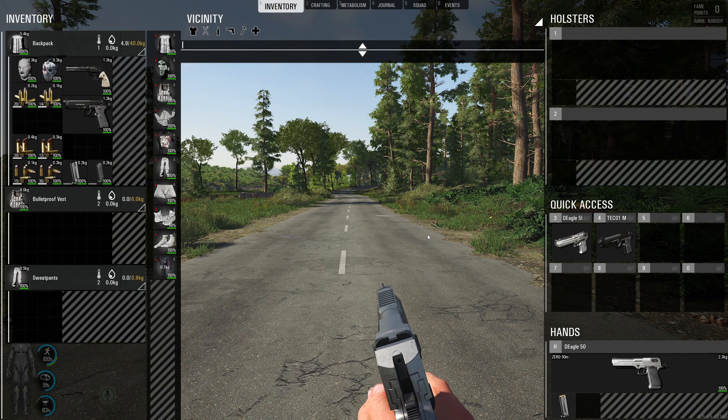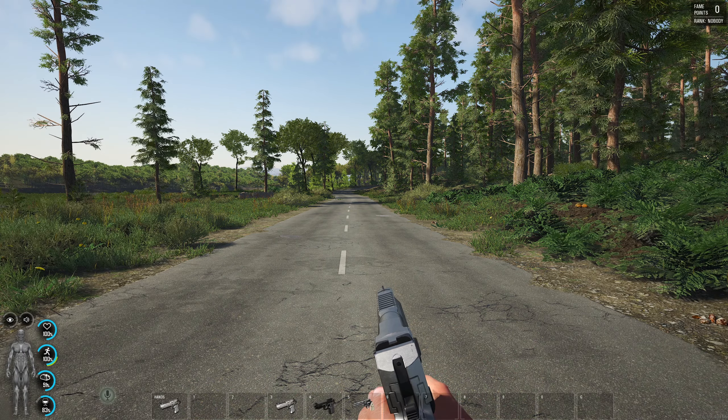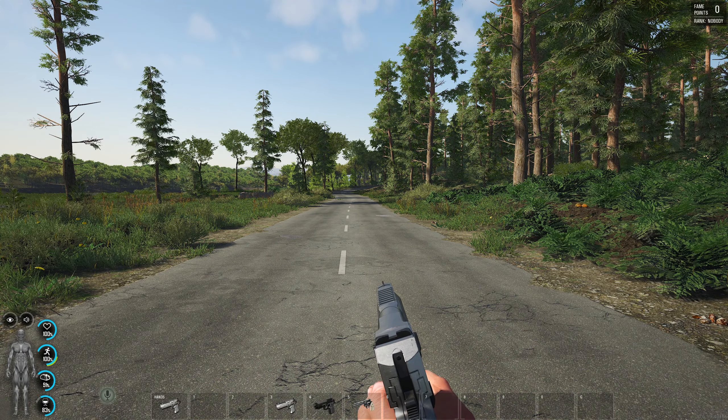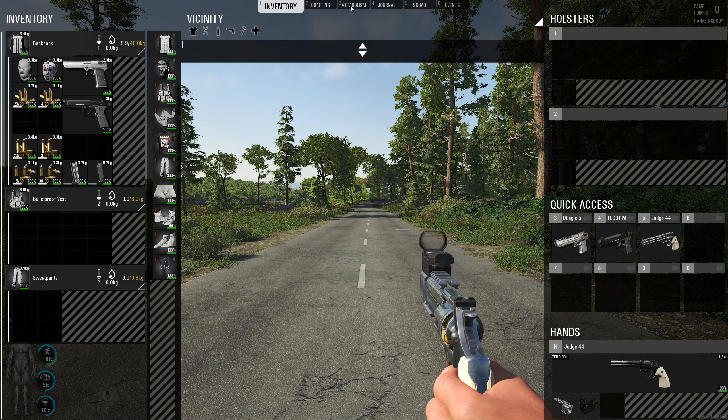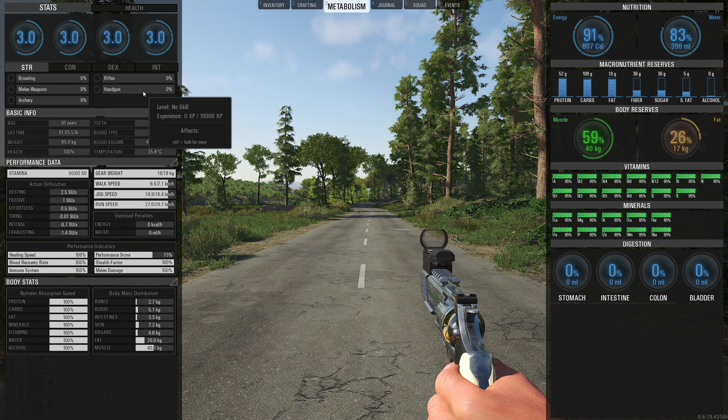Let's go back to the Judge from The Walking Dead which we all want to use. Okay guys, if you thought that ADS time was quick, I've got no handgun skill. If you thought me aiming down the sights with that pistol was quick, I have got no handgun skill.